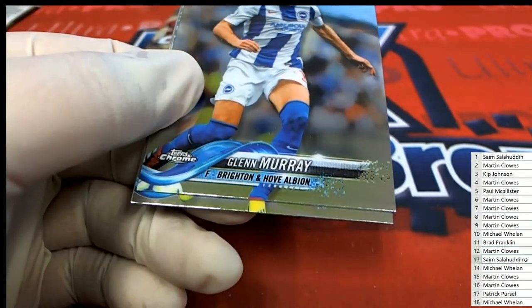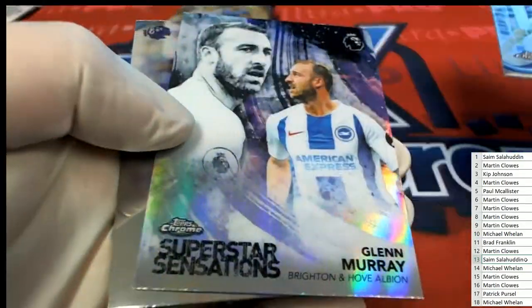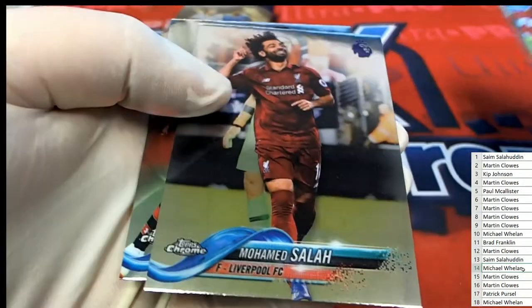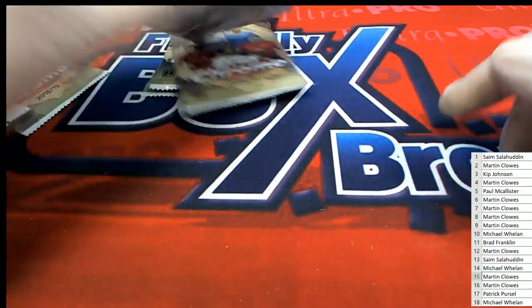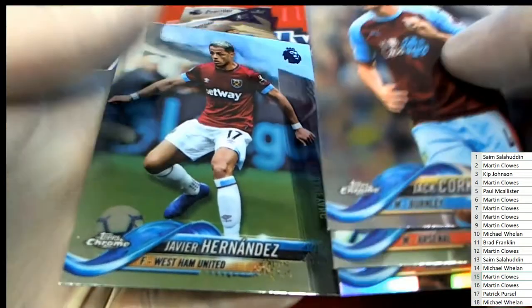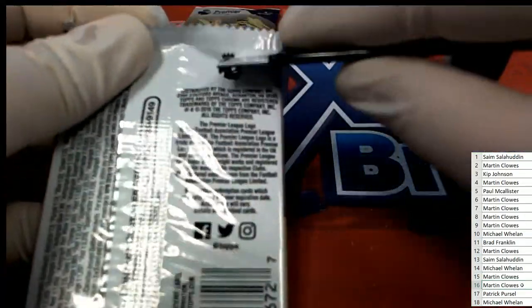This is pack number 13 for Mr. S. Fox. Got a Glen Murray refractor — things popping out there. 14 for Wheels. We're going to see you're up — good luck at pack 15. Marcy has 16 as well.